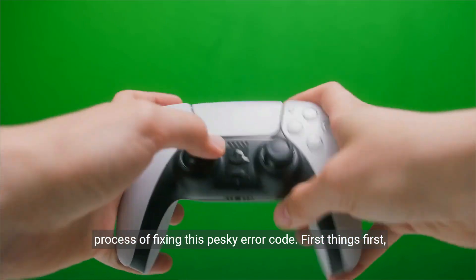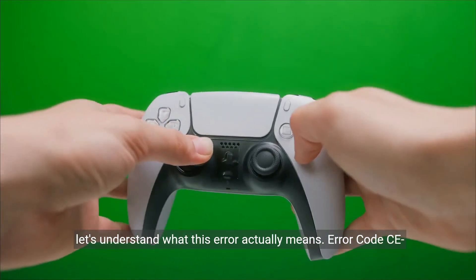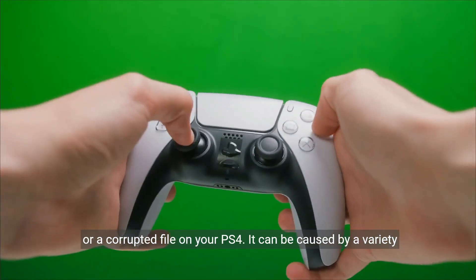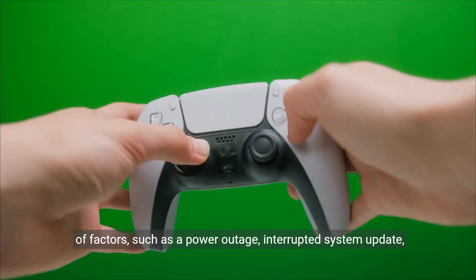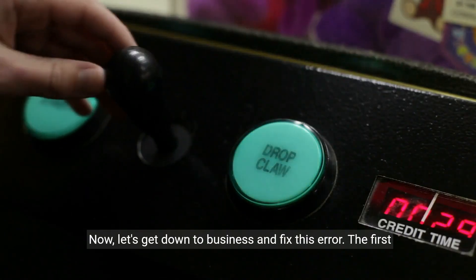First things first, let's understand what this error actually means. Error code CE3001-4 usually indicates a problem with the system software, or a corrupted file, on your PS4. It can be caused by a variety of factors, such as a power outage, interrupted system update, or even a faulty hard drive. Now, let's get down to business and fix this error.